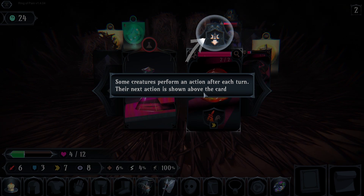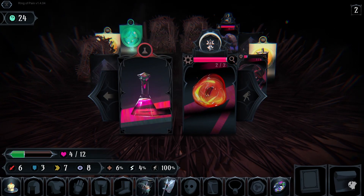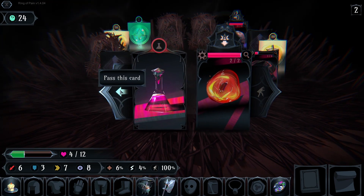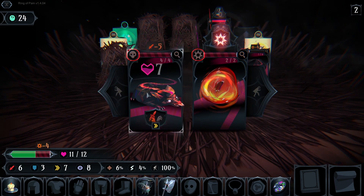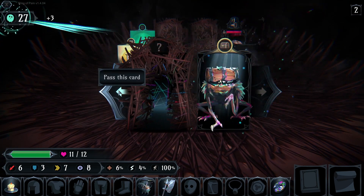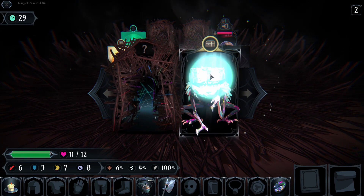Some creatures perform an action after each turn; their next action is shown above the card. Move and prepare to self-destruct... Can I do this? Oh okay, that was awesome. So stealth is really useful in this game.